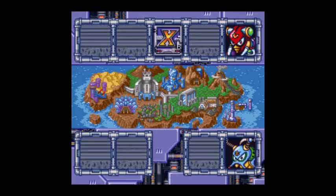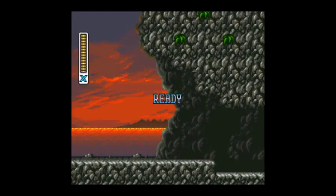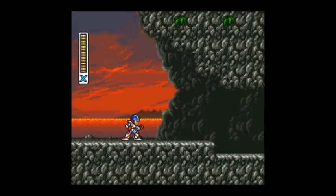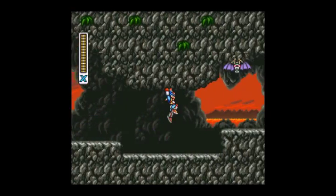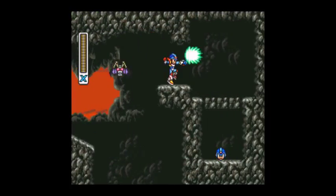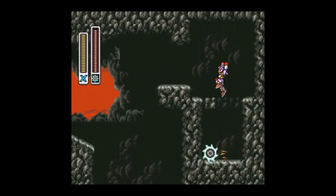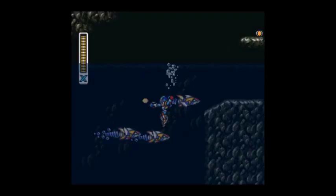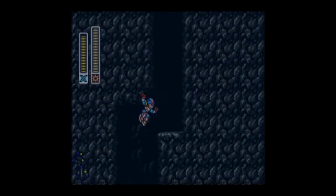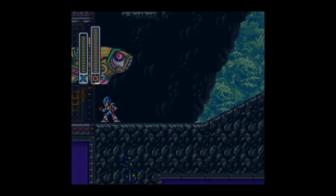Before I go, I'm gonna go back to the deep sea base and show you a few items I didn't get. I'm not doing the speed-up because I want to hear the beautiful music there. If you take out the Giga Crush and use it on the fish mini-boss we fought earlier, just use it — yeah, you can kill it instantly. It's pretty nice.